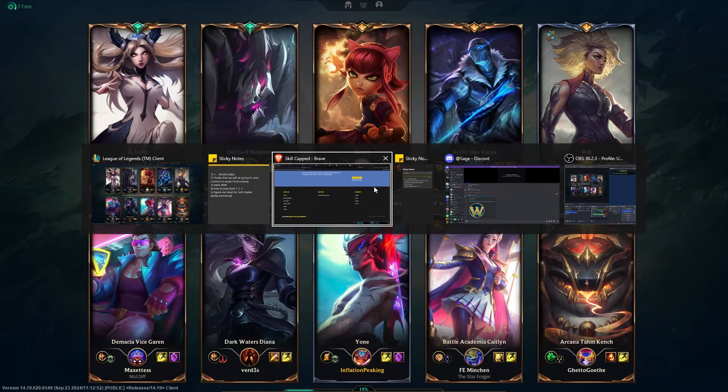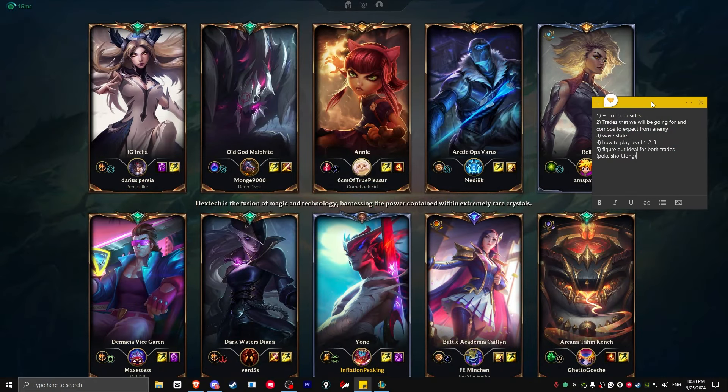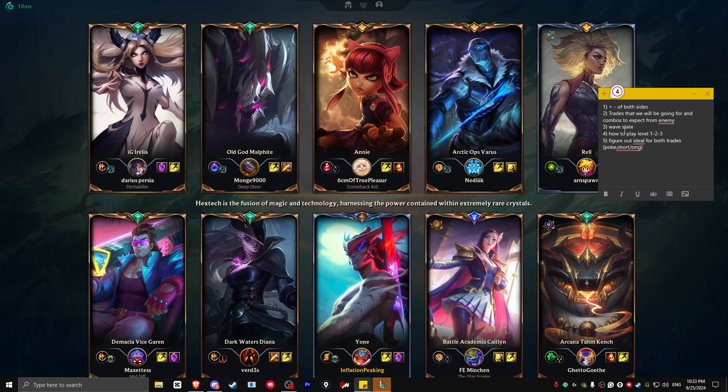Second is wave state. Since Annie is a mage, she's ideally looking for short burst trades, but she can also go for poke trades. You want to go for long extended trades, since your champion wants to utilize RQ and RE as much as possible. That means the wave state is going to be on our side.